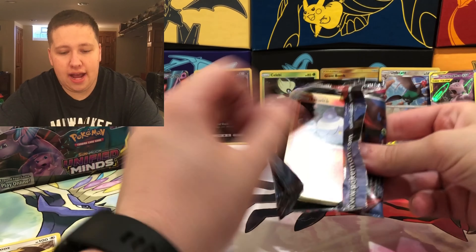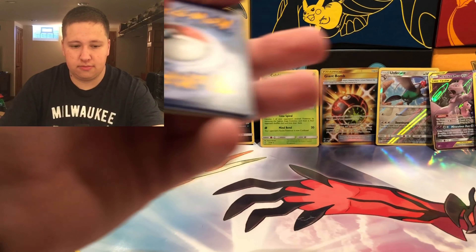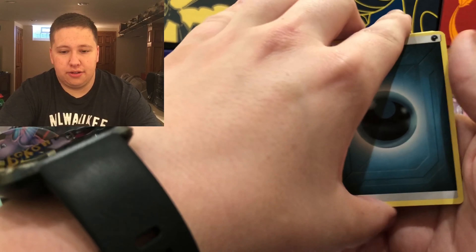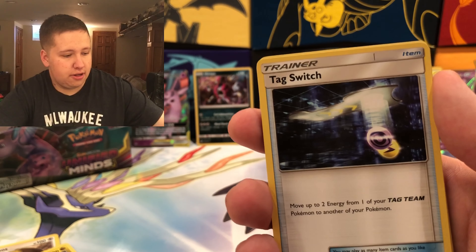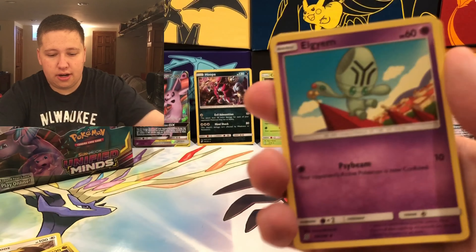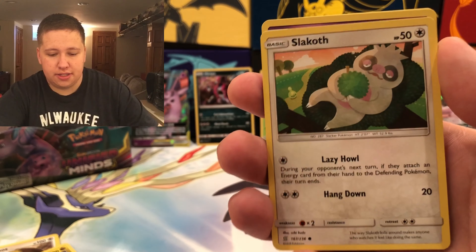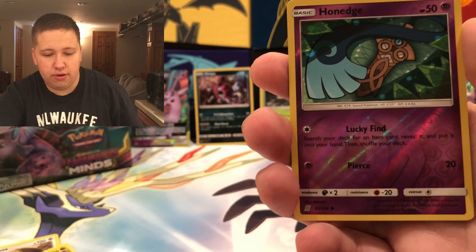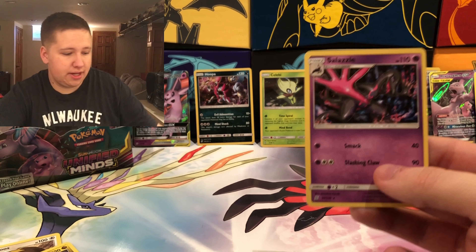Another amazing pack — it's going to unify my mind! Pretty uncomfortable right now, but I'm happy to be opening packs. Pack fifteen has an Energy, a Cherish Ball — that's a pretty good card — Tag Switch — another pretty good card — Elgyem, Litwick, Drillbur, Slack Off, Foongus, Honedge, Honedge again — different Honedge — a Reverse Holo, and then a Salazzle Regular Rare.